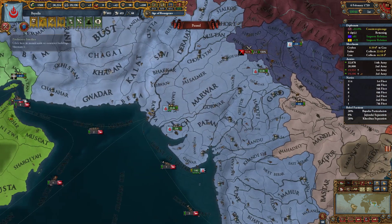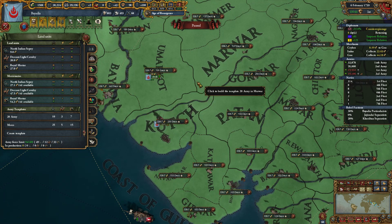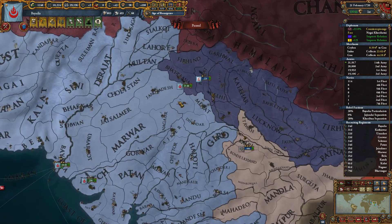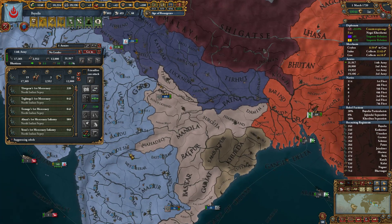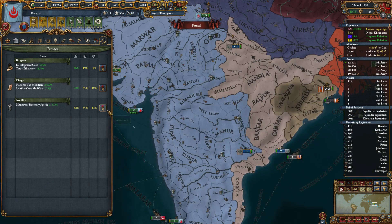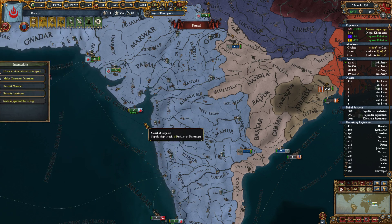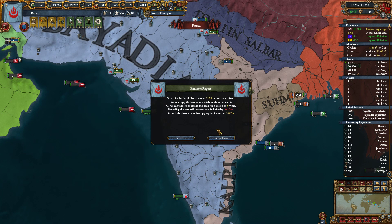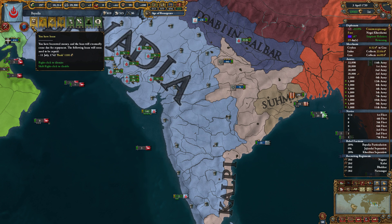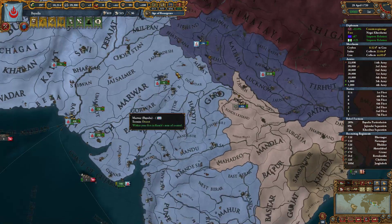We are earning money quickly. We need to get our army back up and it needs to be back up very soon. More manpower - more! We have loans to pay back as well, it's unfortunate. More Land Force Limit Modifier - perfect, exactly what we needed. Let's repay the loan. We have another loan coming up in three years - we can pay it off as soon as we get the money, really.